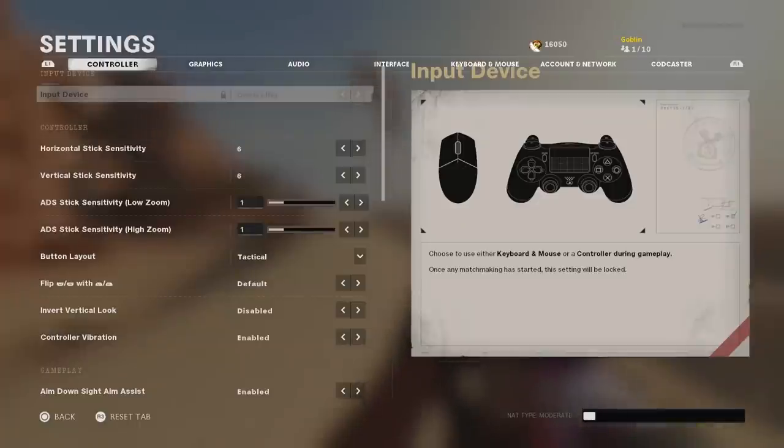Welcome back to another Call of Duty Black Ops Cold War video. Tonight we're going to be talking about the best settings in this game. Settings are very important — in previous Call of Duty games they were simple, but in Modern Warfare they were very important, and in Cold War they're probably even more important than that. Settings and class setups are things that anyone can adjust to optimize and it will improve your game so much.